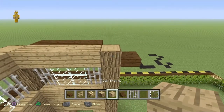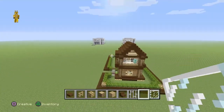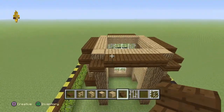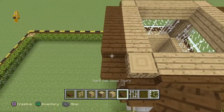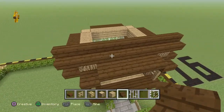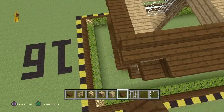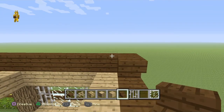Add a full row of oak planks, then a full row of dark oak wood stairs. Then get dark oak wood stairs and start adding the roof — one row of dark oak wood stairs at this section of the house. Then add upside-down dark oak wood stairs.